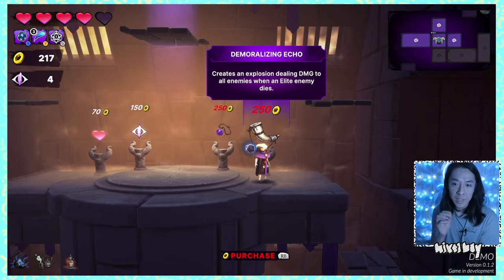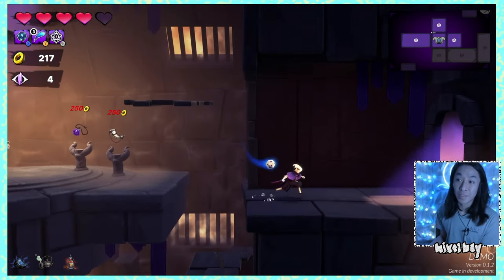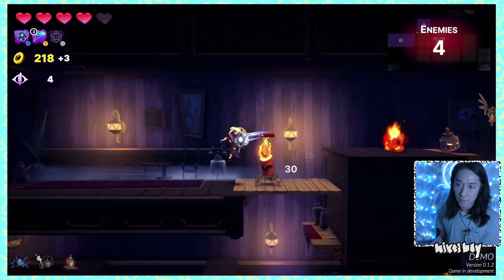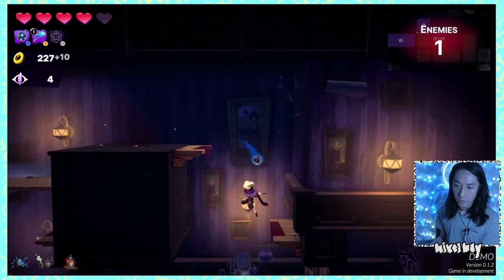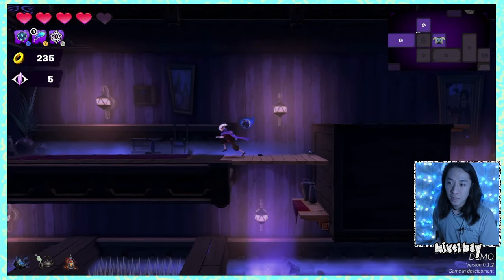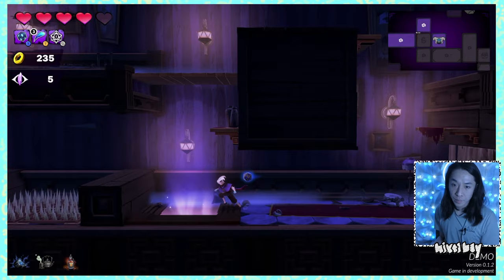Demoralizing Echo creates an explosion dealing damage to all enemies when an elite enemy dies — cool but not that interested. I'm going to farm for coins because I want that first relic. Killed the enemy somehow — gameplay is so smooth and very satisfying. The shop highlighting means purple rooms are ones I've already visited.